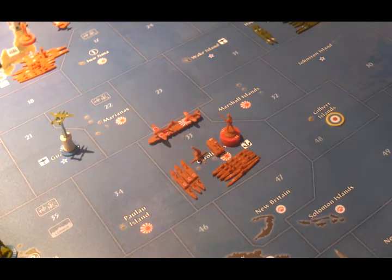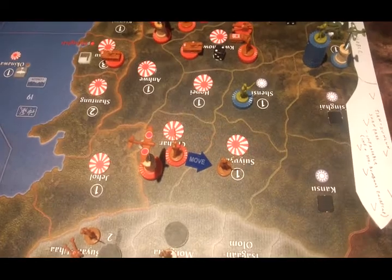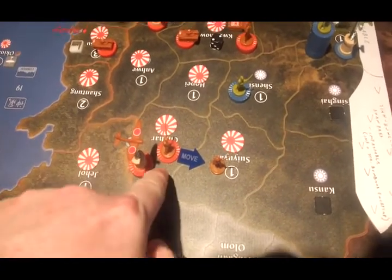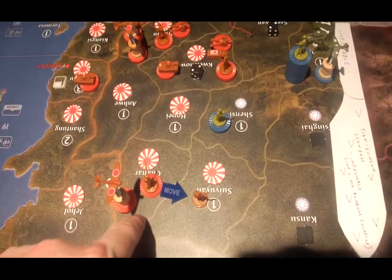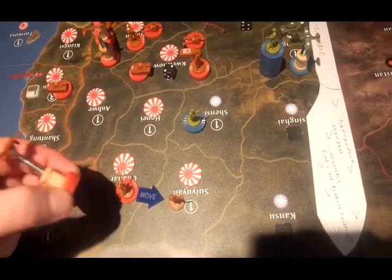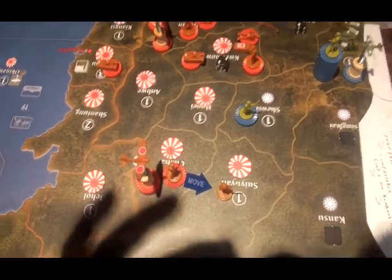That should be it for the Japan turn — the Americans are going to be up next. One quick Japan correction: in non-combat he meant to move the two guys from Shahar into Suiyuan. So there are no infantry in Shahar and three infantry in Suiyuan, but there are still three attack bombers in Shahar.